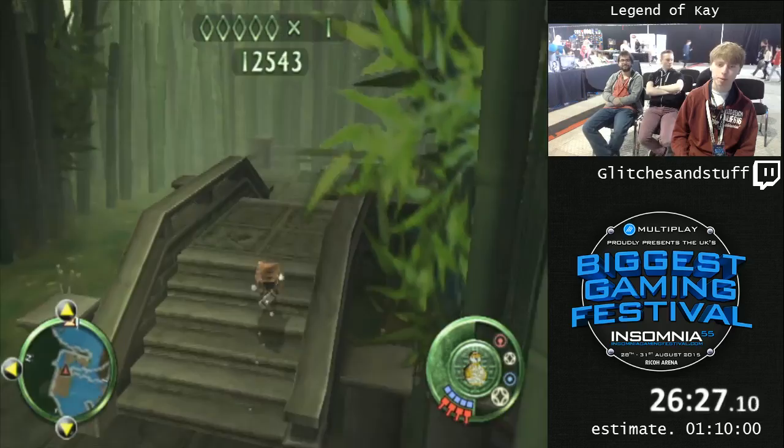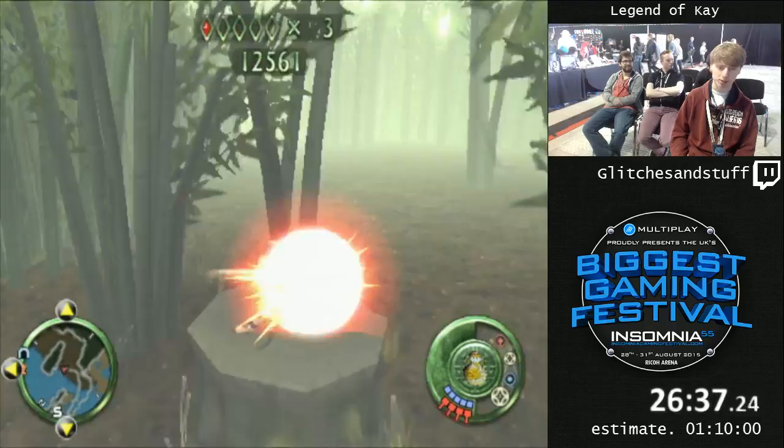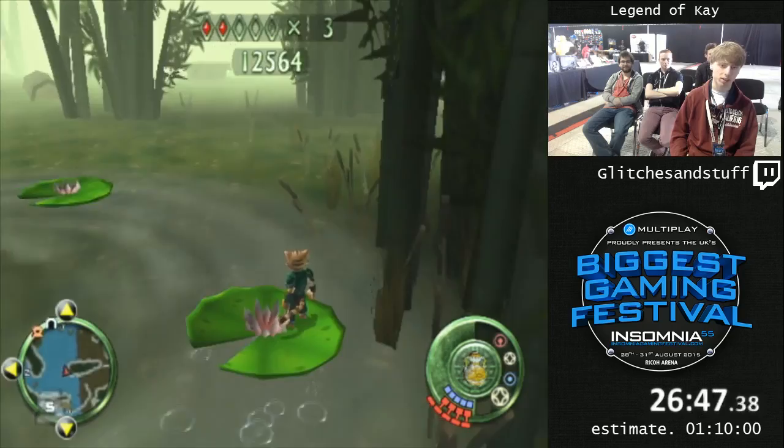I'm also going to be picking up some armor here — it's just useful. A TAS wouldn't get it, but since we only have four hearts in this whole run and you're supposed to have like eight by now, it's just a lot more useful. The way armor works in this game is it's like an extension to your health bar, but once it's gone it doesn't come back. It's a one-time use thing.